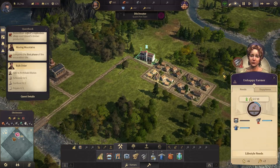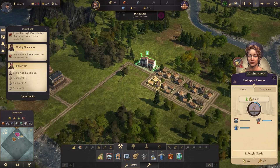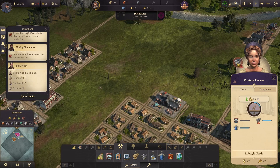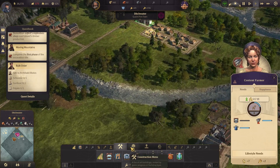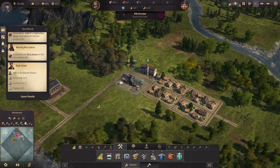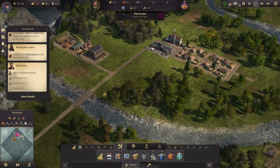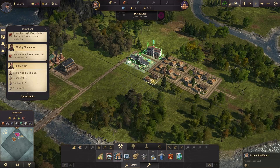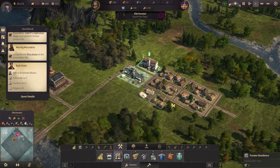All right, you guys are not happy because you're not getting goods. We also need a marketplace — I guess I could put that there. If I'm gonna do that I'll just put more farmer houses in here.